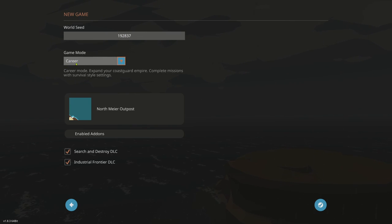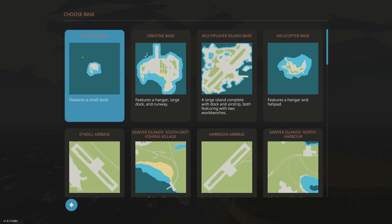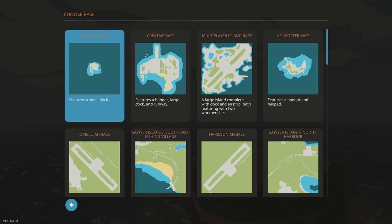In Career mode, we're going to select regular career — I don't want to unlock stuff. Picking your base is important. We're going to start with the starter base; this is where you used to always start. It's a bit small, but I think it's always best to start small. I see a lot of players get tripped up trying to immediately build the Titanic when they don't know enough about how the game, logic, or ship operation works. Start small.